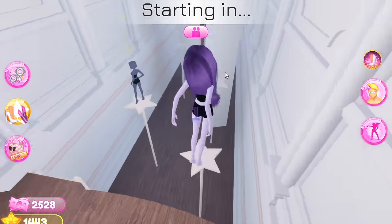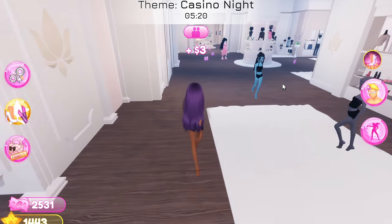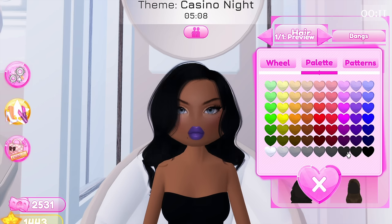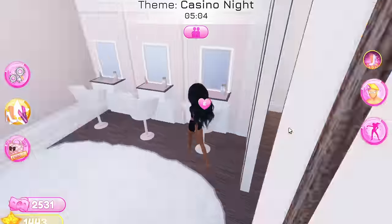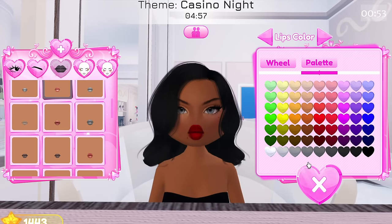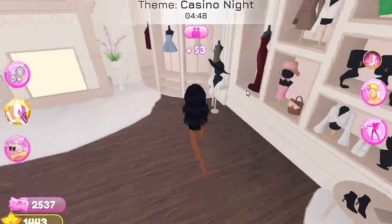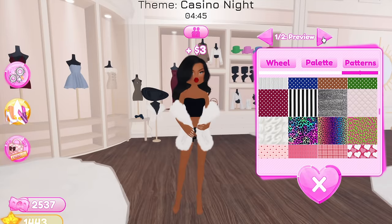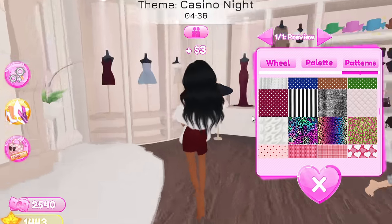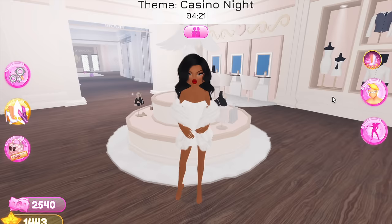Okay, the next round — the theme is casino night. I'm not sure how to go about it but I have an idea. I'll change my skin tone back to regular, get my hair sorted. I want to give it a Great Gatsby vibe, so let's do black hair and get the makeup going. I want to keep this face and just change the lips. Oh, that is going to eat — saving that face. Casino night, let's go!